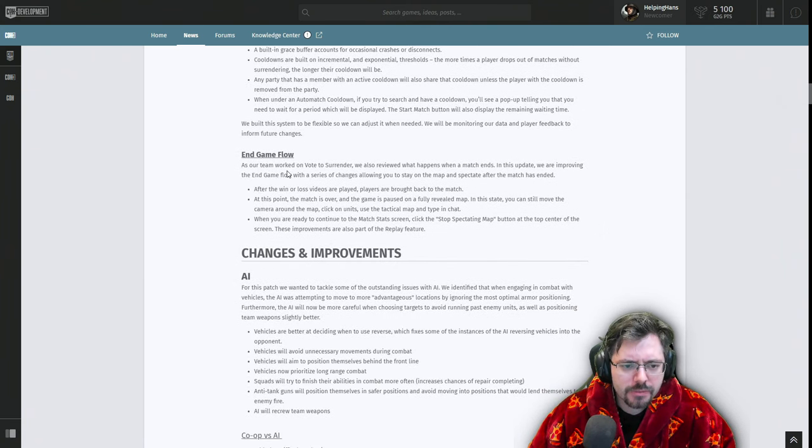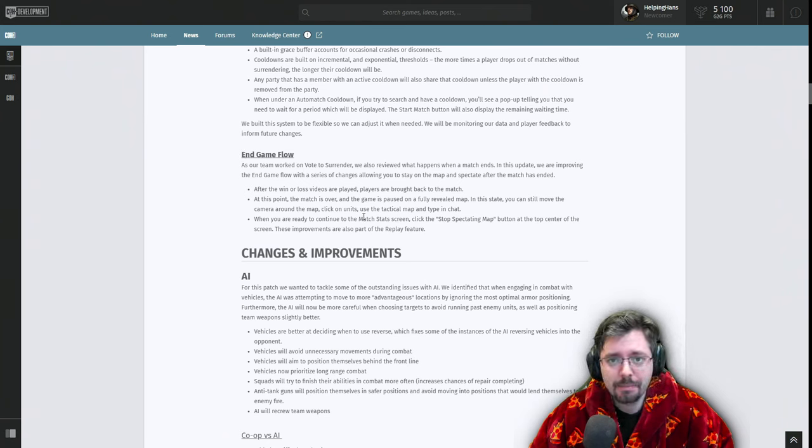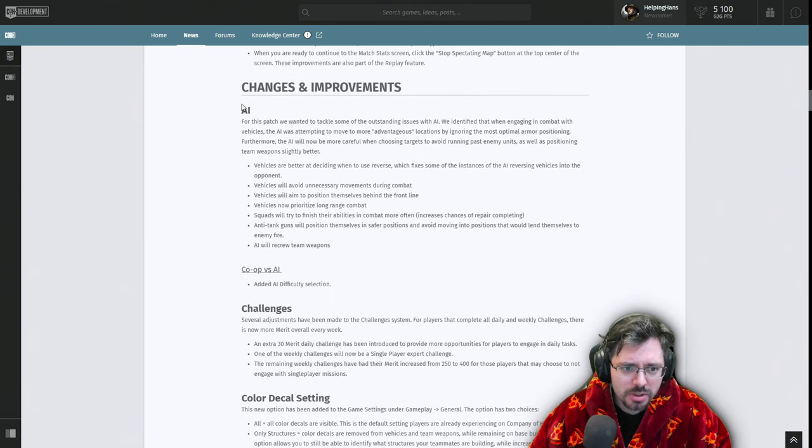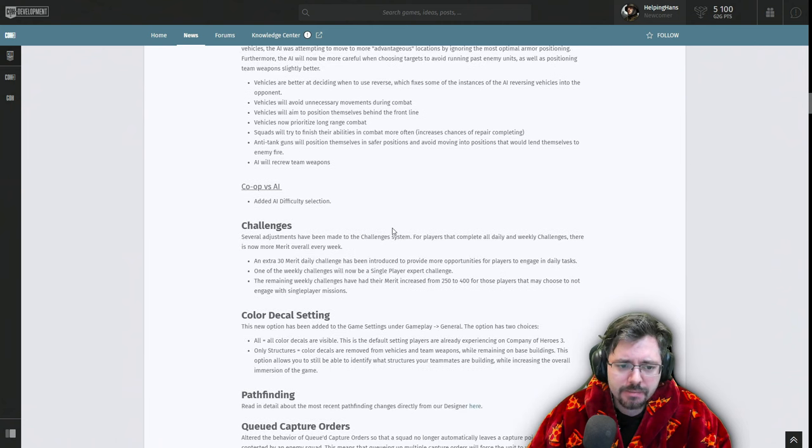End Game Flow: at the end of a game you're no longer instantly thrown into the post-match stats screen. You can now go back to the match, where everything will be paused, and take in the match, analyze it, see where your units are, check unit kill counts and so on. We had this in Company of Heroes 1 and 2, and we've finally got it back. AI has also been improved, and pathfinding for vehicles has been improved as well.